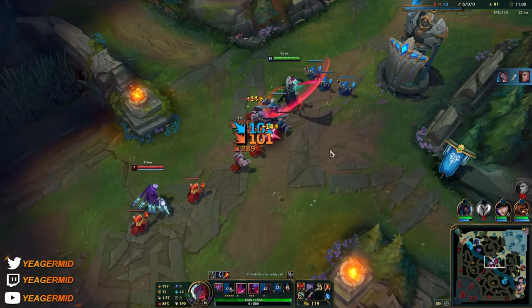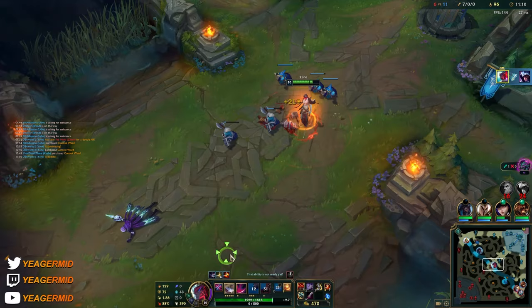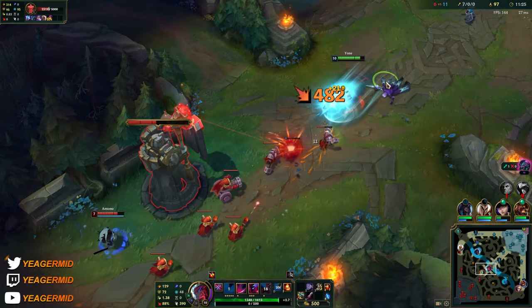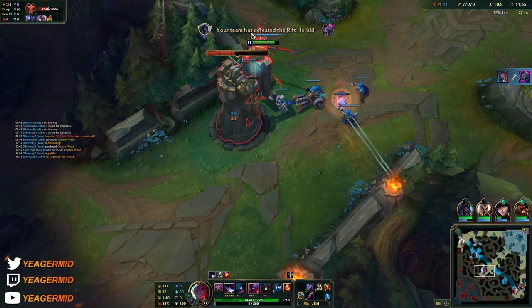You see the DPS you get the moment you have the Kraken Slayer. With Lethal Tempo, the attack speed also works with your Q and W when it comes to reducing the cooldown - it's insane because it gets to very low cooldowns even though there is a cap.